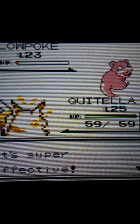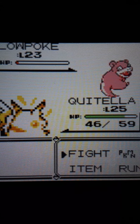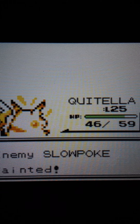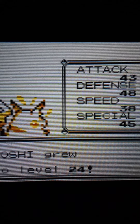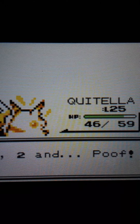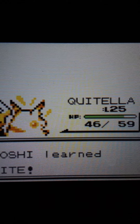Machop evolves at level 25 to Machoke and is a bulky, hard-hitting Fighting type. Fighting types are moderately good in this game — I wouldn't say they're as good as in other games, especially with the lack of strong moves. Cross Chop comes at some point. It has decent bulk and really good attacks. I think there are some better Fighting types later on — probably Hitmonlee and Hitmonchan.